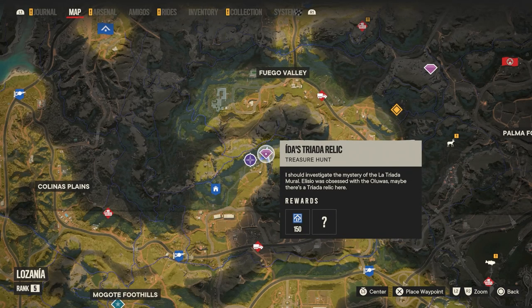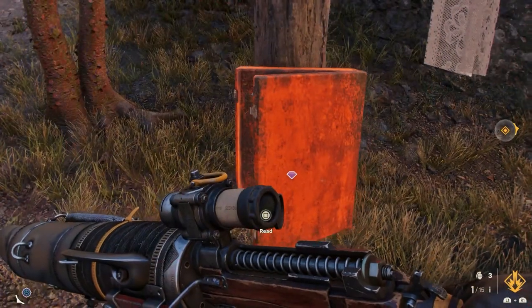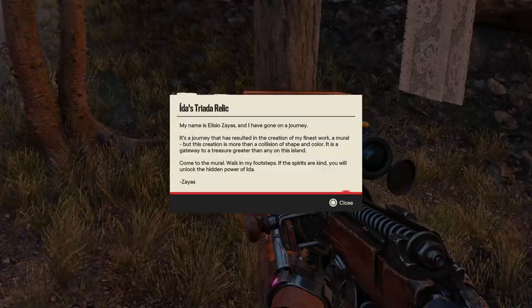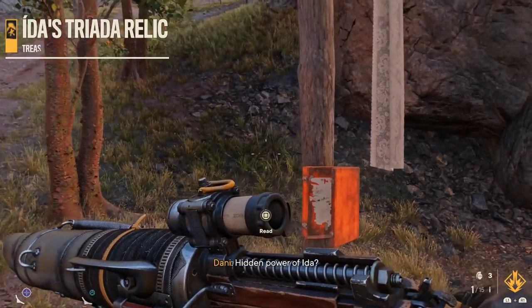Ida will be the first relic. It is found here in Costa de Mar, up near the little village. Walk by it and you will unlock it. Check the thing to activate it — I don't know if you have to, but you might as well. There's no point in getting it without activating it.